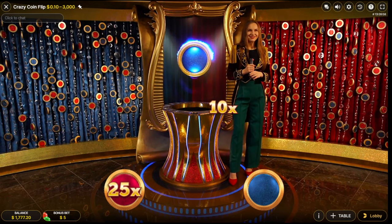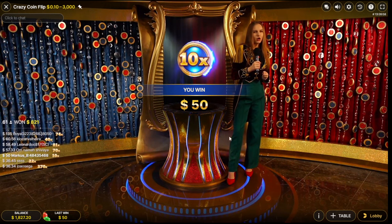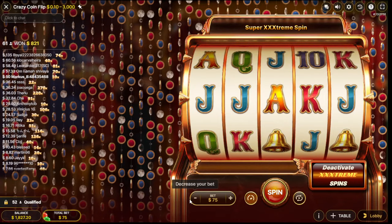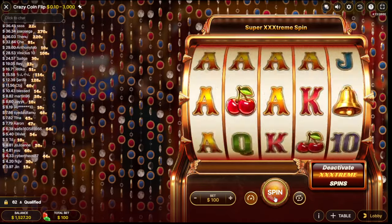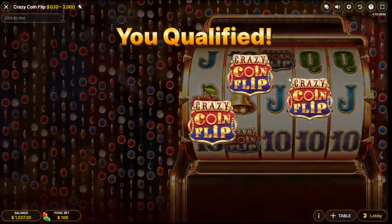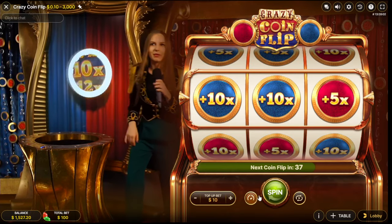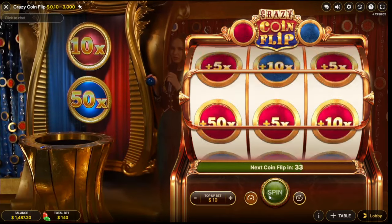Need more push, come on. It's 254 — oh holy shit man, it's still 100. Come on, again no multiplier — what the fuck? Nothing. Holy shit, 20x!